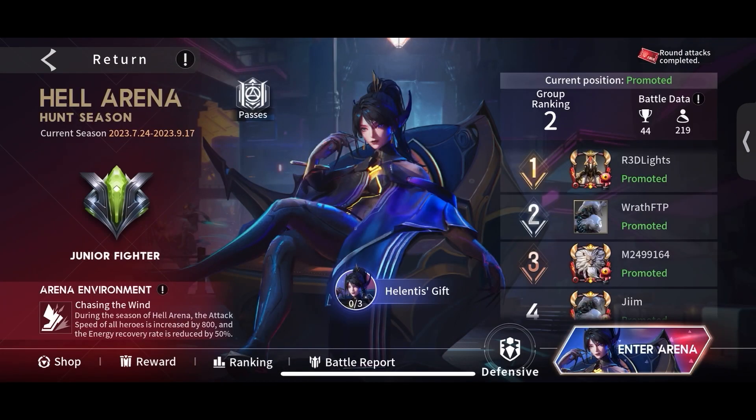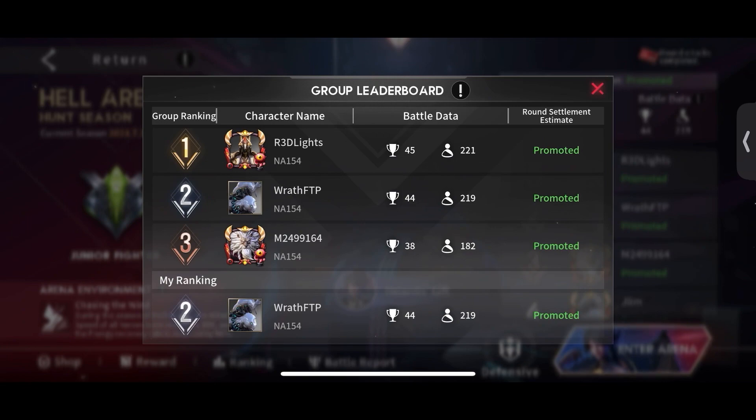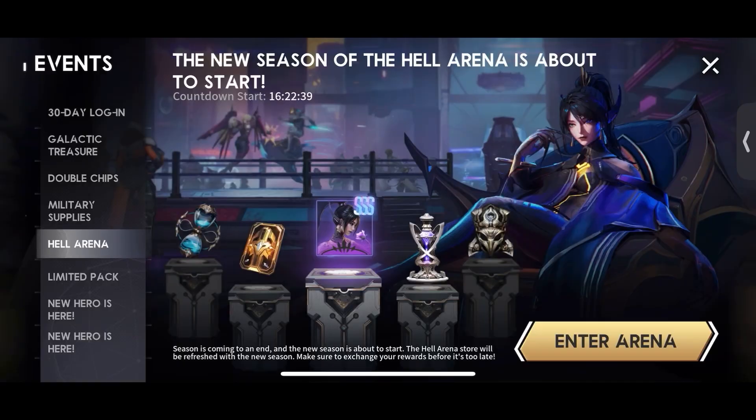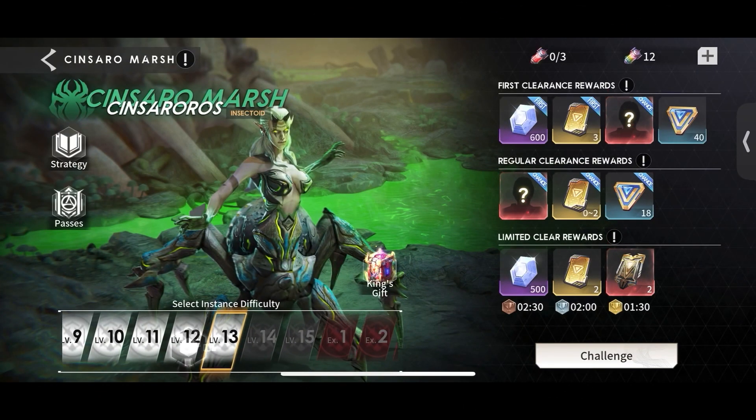Moving on to the double chip event — 60 is what I summoned for the Daniel copy. In Hell Arena we've done really well; I lost one match due to two red lights, otherwise I'd be in first.